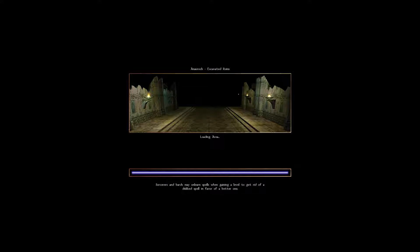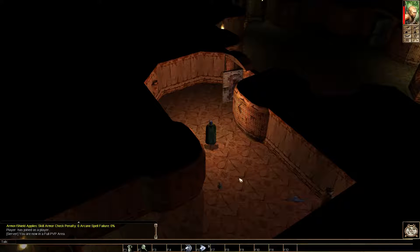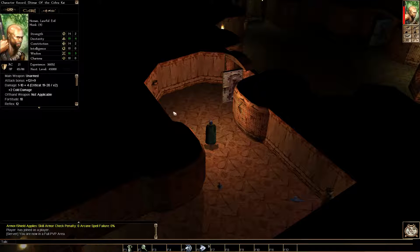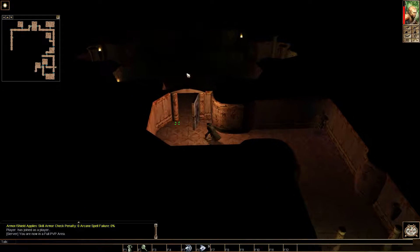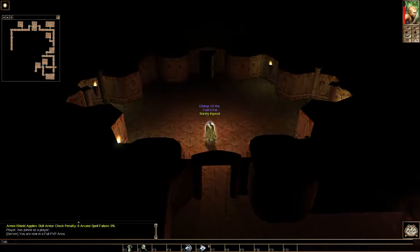Welcome back everybody, my name is Ultimar and we are going to be continuing our let's play of Neverwinter Nights Shadows of Undrentide. Where we left off last time, we leveled up to level 9. We were fighting Slads and we went outside to rest and now we're back.